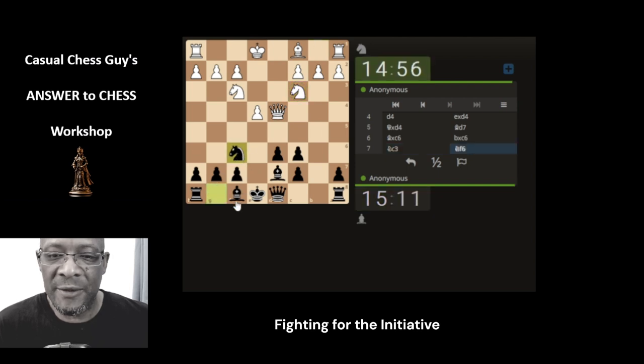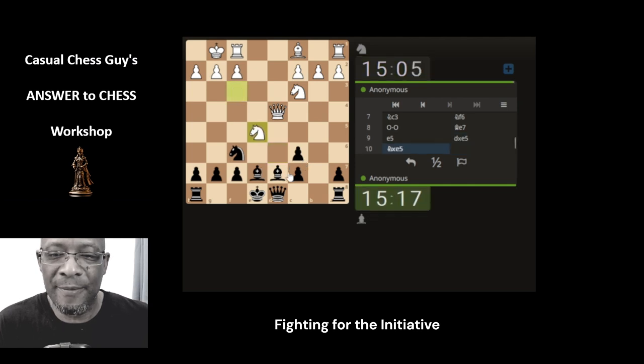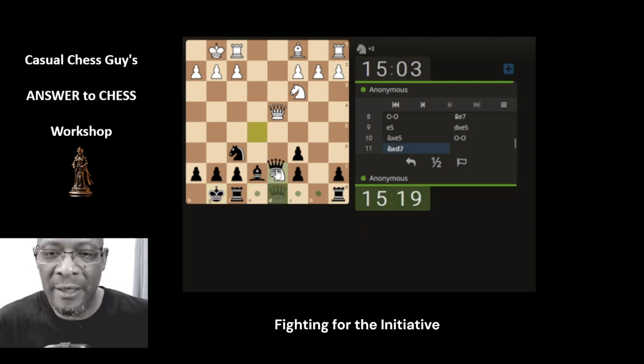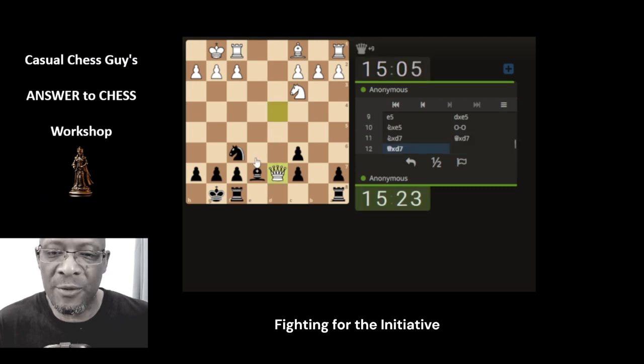We're going to develop the knight so that we can hopefully get castled. Let's bring the bishop here so we can get castled. They're trying to avoid us from getting castled — and let's just castle. All simple, straightforward stuff. The distraction movements that the opponent made, we circumvented, so we can now attack and look for the queen exchange. They exchange, so we can capture.